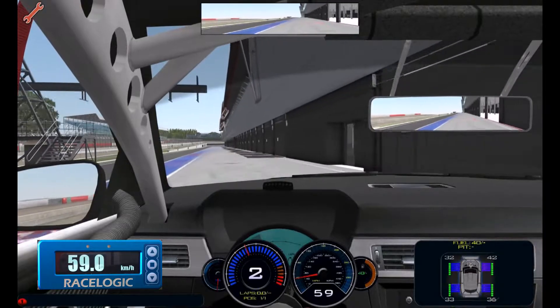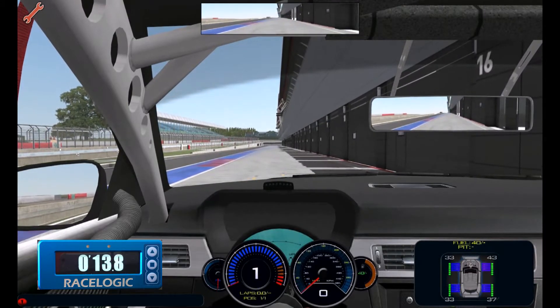I come to a stop in my pit box and it starts to count down. This is the countdown of when to leave my pit box so I can exit the pit lane at roughly the right time. Waiting for it to count down to zero, then the green lights will come on.